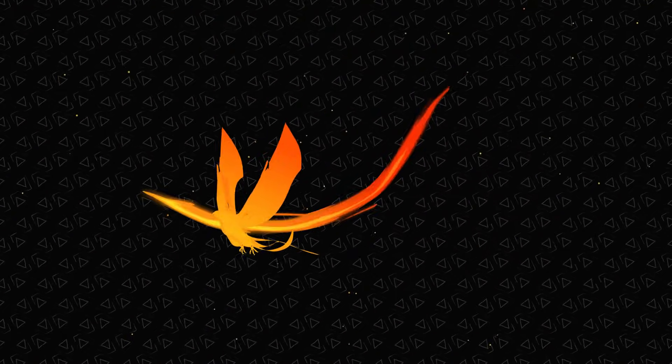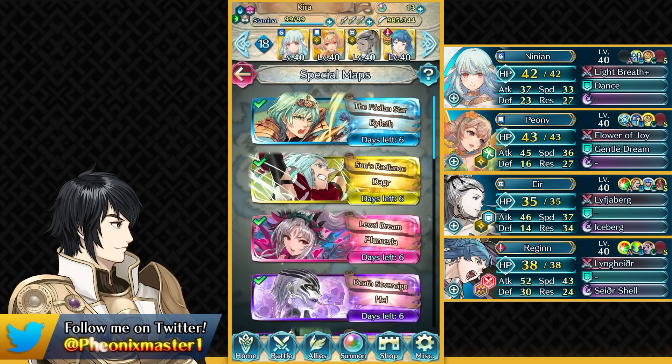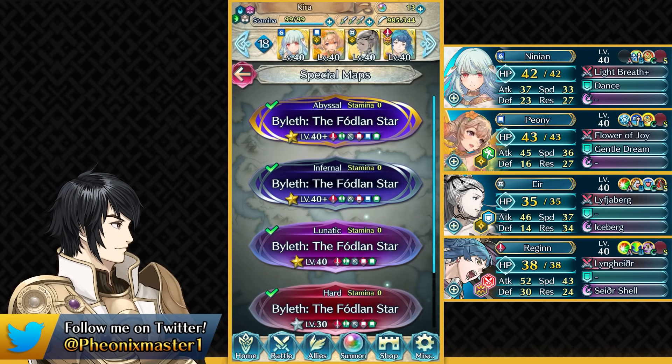What's up guys! I'm PhoenixMaster1 and welcome back for some more Fire Emblem Heroes! Today I'm gonna be taking on Violet Sledge 1 Hero Battle and this is gonna be my free-to-play guide for Abyssal, Infernal and Lunatic difficulty without using any kind of skill inheritance on these free-to-play units. All of these units are story mode units and Ninian is from Hero's Path, so it should be pretty easy.